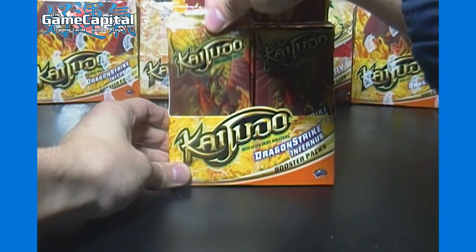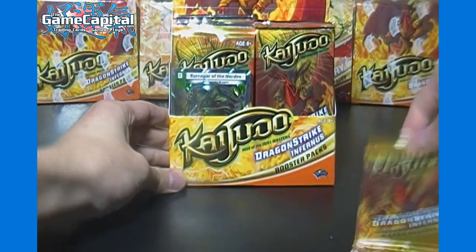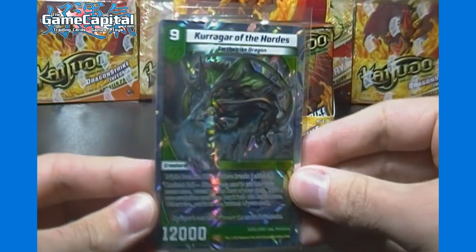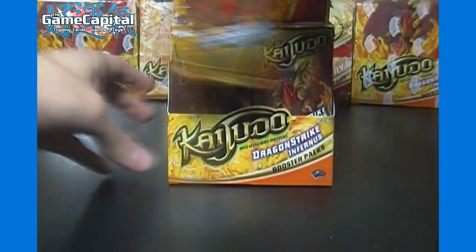Let's see what our box topper is. Well, it's not in the front, but it is — nice! A super rare, Kroger of the Hordes. Last box we had a very rare; this time we get a super rare as a box topper. Still no Andromeda yet, but hopefully that will change very soon.